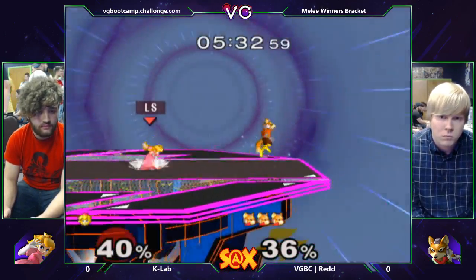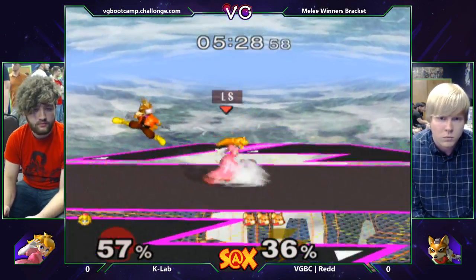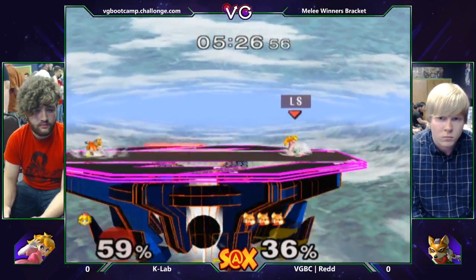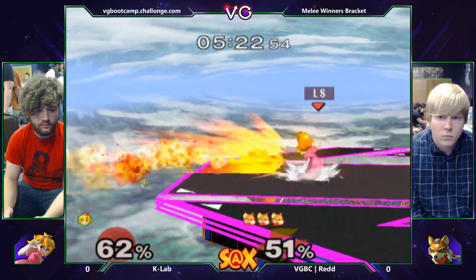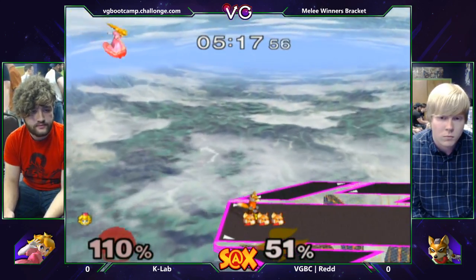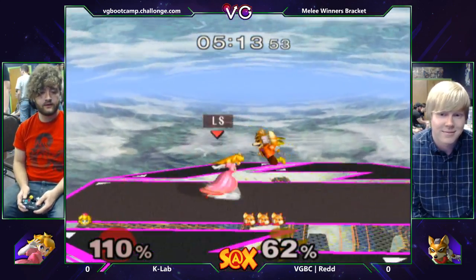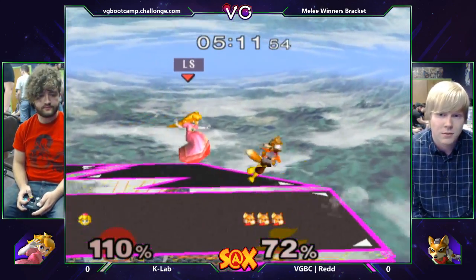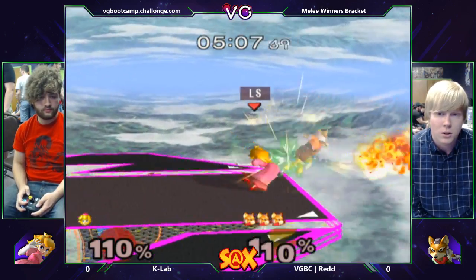Look at this pressure — he's just forcing K-Lab to roll every time but then is right on top of him. He's going to shoot some lasers. Peach pulls out some turnips — the classic Peach approach. Red is just putting on the ultimate BM right now. He smiled after that. He kind of deserved to get hit for that one. Good nair, actually — he did almost use the BM tag.